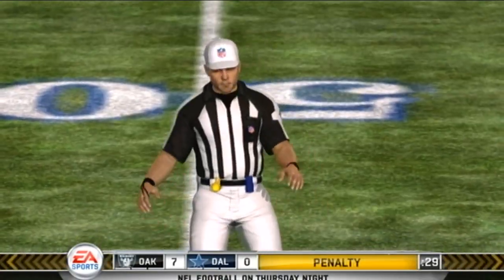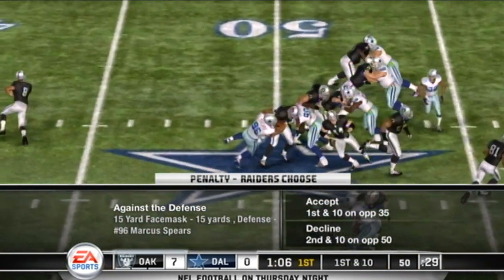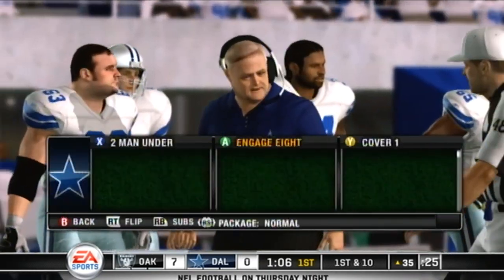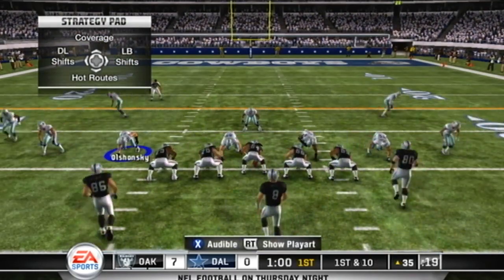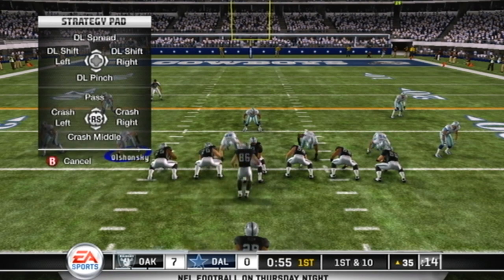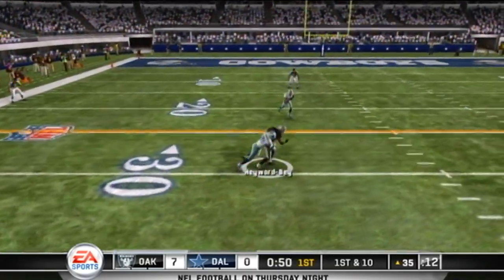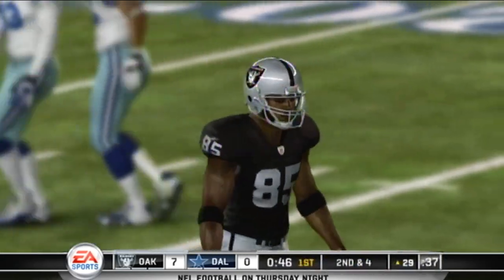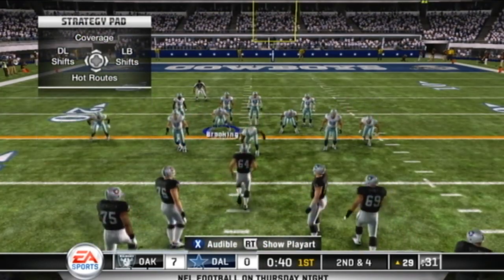Campbell hands it off — personal foul, face mask, defense. I don't care how good your defense may be; you're asking for trouble when you start giving teams free first downs. Everybody knows that football is a game of emotion, but unchecked emotion is a bad thing — you have to be able to control yourself on the football field. That's a big mistake. Haywood Bay made the catch for a gain of six; that'll make it second down.